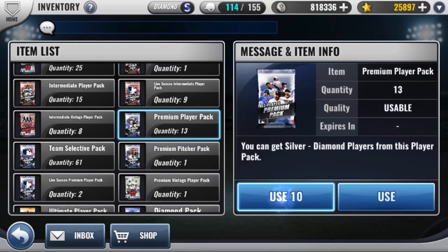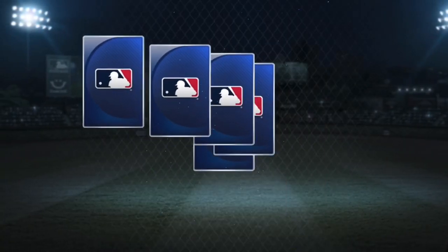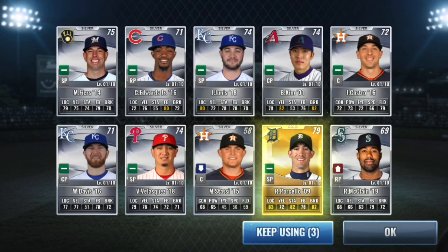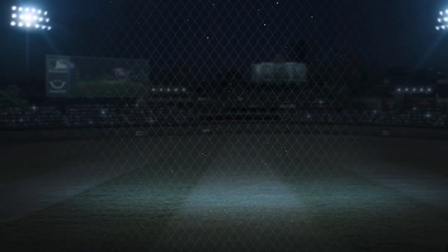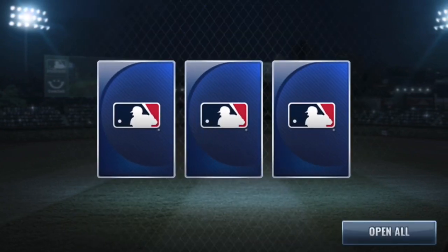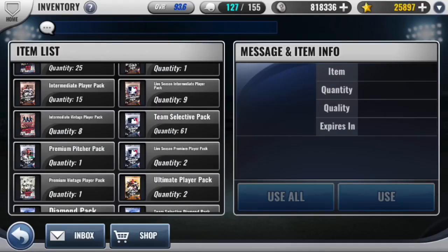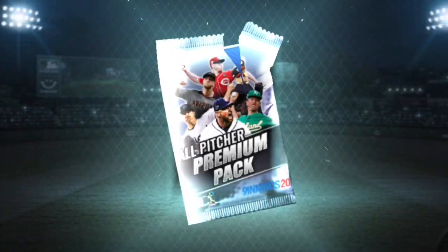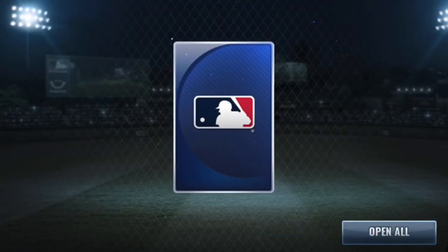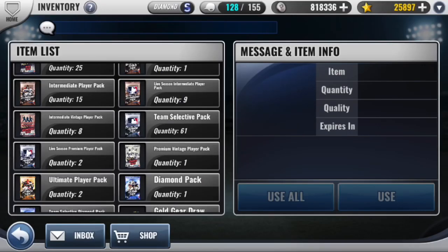Now let's move on to these premium packs and see how we do from these first ten. Okay, one gold — that's better than no golds. Seeing these last three, I assume we get at least one gold out of these, and we do not. So one gold out of 13 premium packs — not exactly what I was hoping for, but I guess it's better than pulling a bronze out of a premium pack.